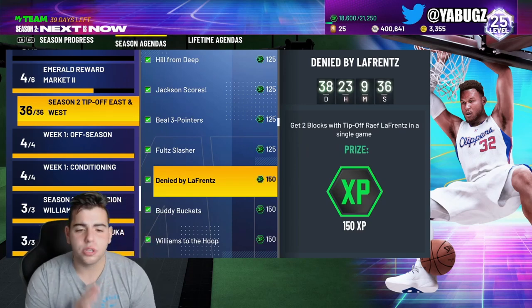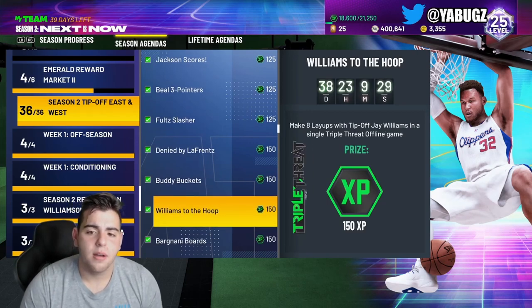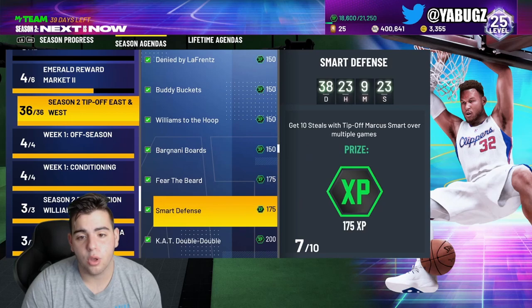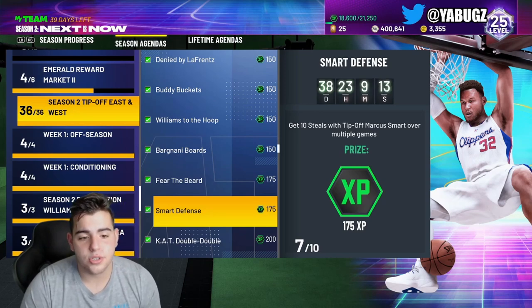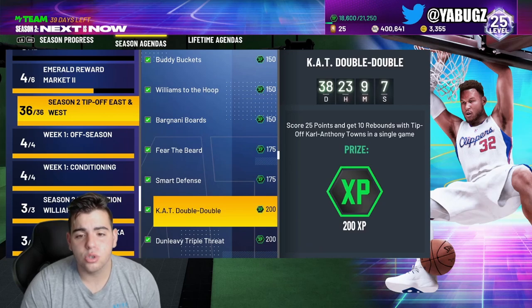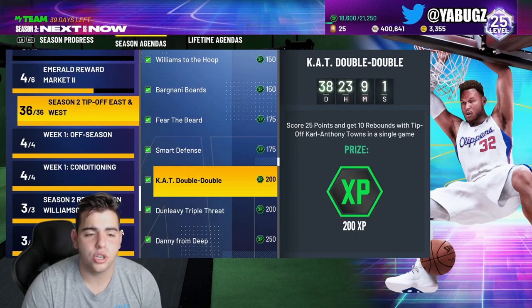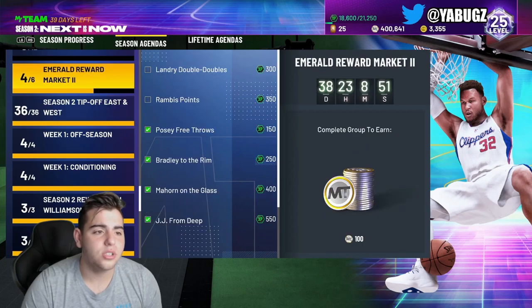Buddy Heal — 10 points in a challenge game, that's light. You literally could just chuck up threes. Jay Williams — 8 layups, simple. Pretty much for the Harden one, you just have to rim run the whole time — hopefully he doesn't camp in the paint. Marcus Smart did take a little time. If you're on Triple Threat Online and really want to get it done, ask the kid for steals — he'll give it to you. I never did it but I heard a lot of people were doing it. Carl Anthony Towns — I did this in a single player challenge, the tip-off East Challenge and West Challenge. All these solos are easy.